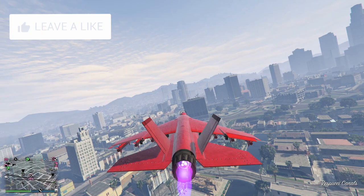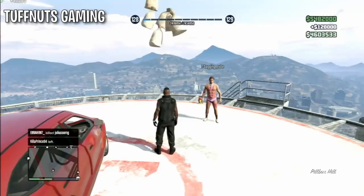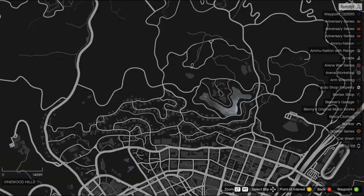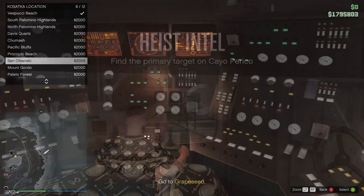The very first thing you should do is go into story mode and enter an Invite Only session. If you didn't know, you can actually do the KO Perico Heist and its preps in an Invite Only session. This makes it much easier and you don't have to worry about griefers, modders, and tryhards. The second thing you want to do is start the gathering intel mission in your submarine.